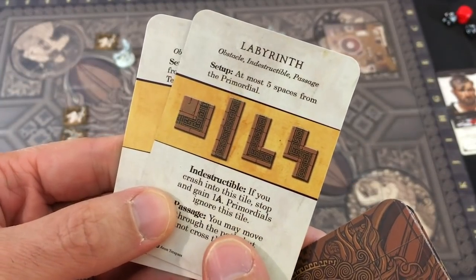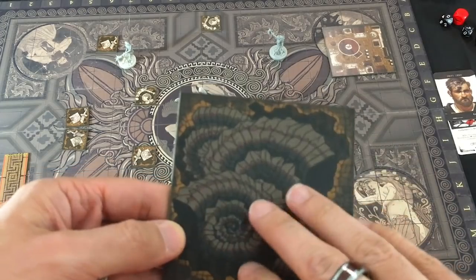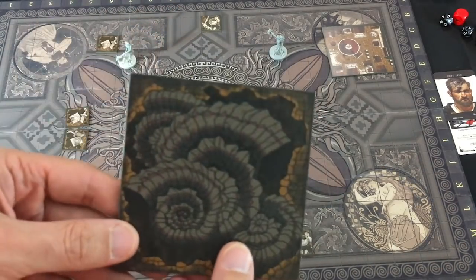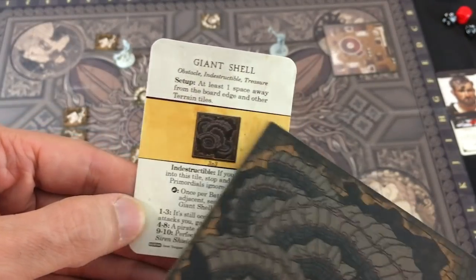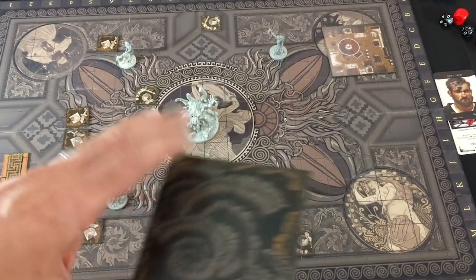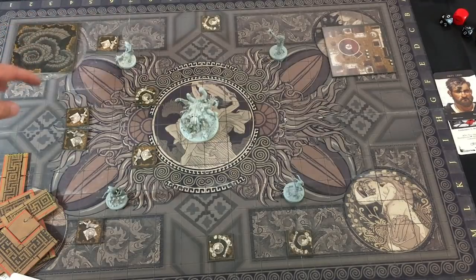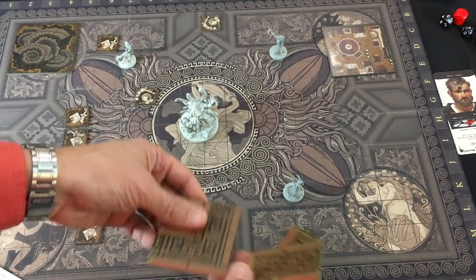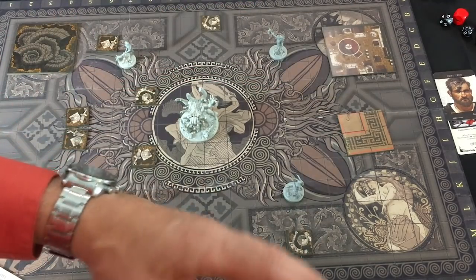In this case we have some labyrinth tiles and a giant shell. The shell — we can get thrown into it and take damage, but once per mission we can search it to potentially get some good stuff for ourselves. The cards give you restrictions on where you can set them up, but besides that you're free to choose wherever you want. I'll put the shell over here in a corner, not too far away if I want to go search it.